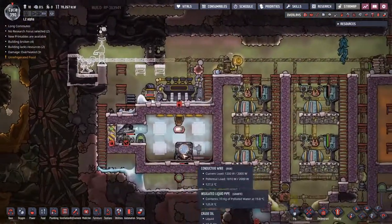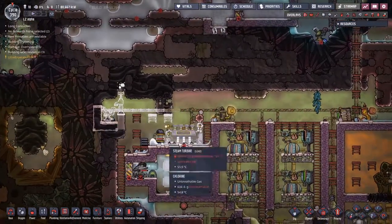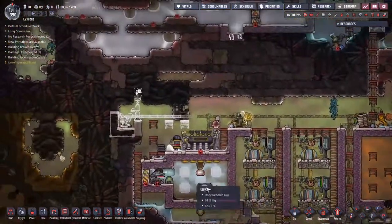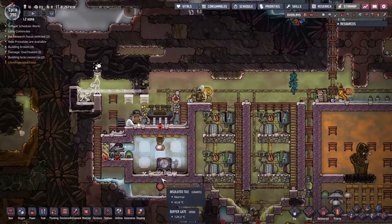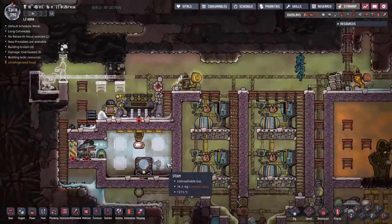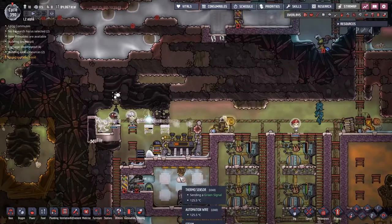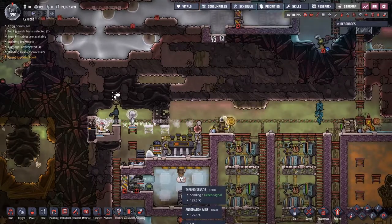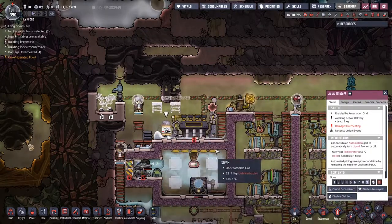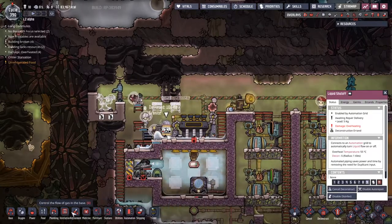Last thing I want to do - we've got this bad boy overheating in here. Before that actually achieves overheat temperature, I want to get all of this set up to start moving the crude oil that we have just kind of laying around into here. Hopefully that will then provide enough of a layer to stop it overheating - that'd be super ideal. The steam turbines have activated up - that's very nice, a little premature. This liquid shutoff overheats at a very low temperature, so what I'm going to do is just completely bypass it - we don't even need it to be part of the system here.